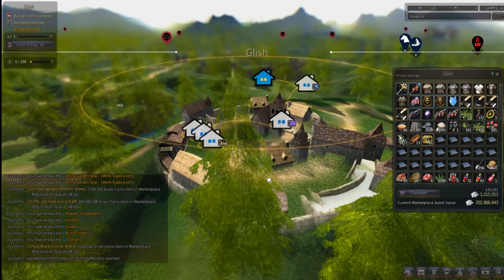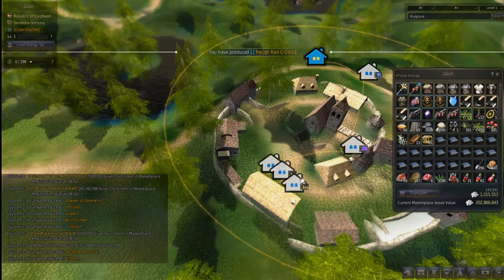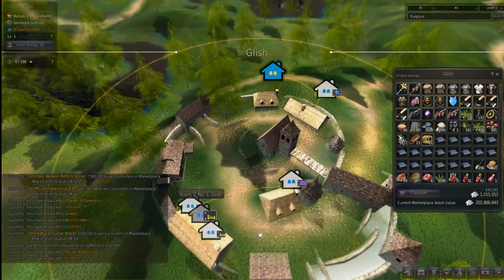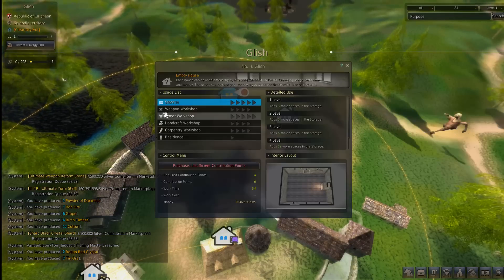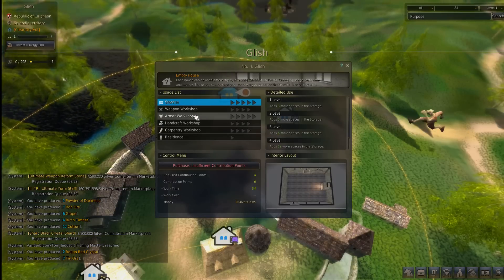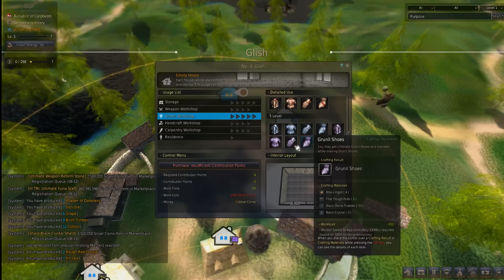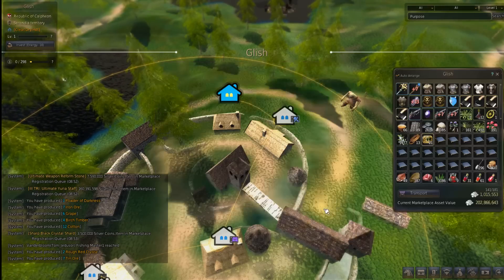This setup is about 15 to 20 contribution, because these are all pre-requisites — some storage, a lot of worker spaces here. Then you want to get up here. This town's also really good for later, and that is armor — level 5. I'll get into that in some other video, but that's good to have too.